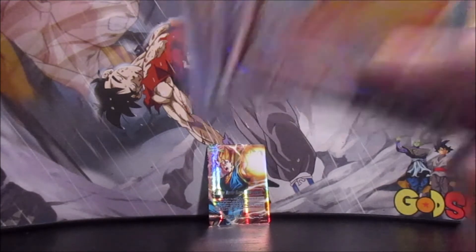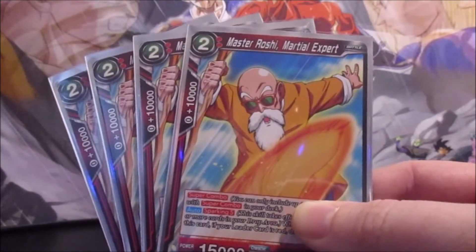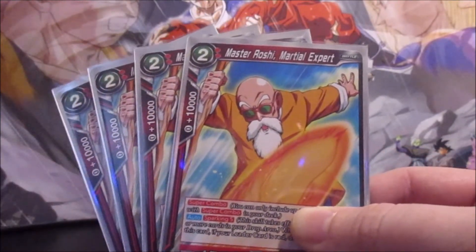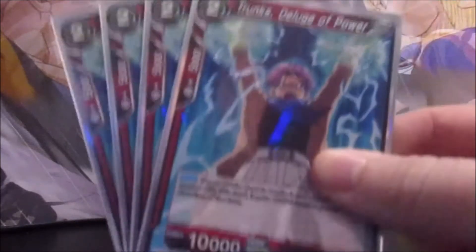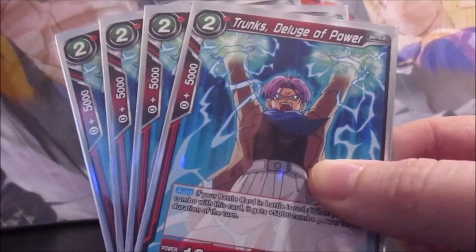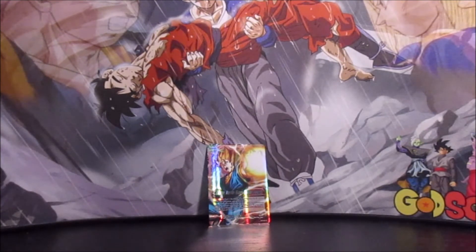No deck is complete without super combos — we run four Maser/Martial Expert. We run this one because of the additional 10,000 without using his ability, and also because sparking is just easier with this deck. That'll make a lot more sense given why we run this particular leader. If one set of super combos isn't enough, we also run four Trunks Delusion Power — he gives an additional 5,000 power on top of his regular 5,000 combo power, making him a 10,000 combo for red battle cards whether you're attacking or defending.